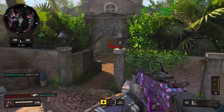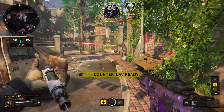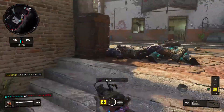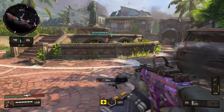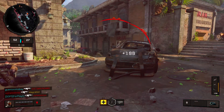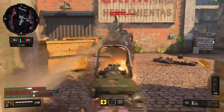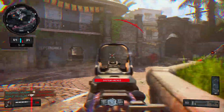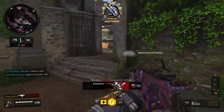So which gun is better? For my personal aggressive playstyle I'd say the Daemon 3XB, but as a clear definite winner I don't think there is one — it's a draw. If you like to push but still sit back and take longer shots sometimes, go with the GKS. If you're constantly in people's faces, running around, and always in the heat of the moment, go with the Daemon 3XB.